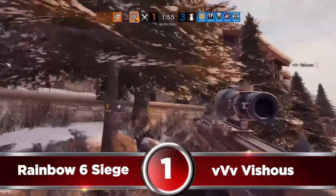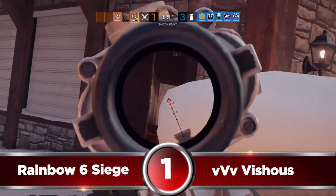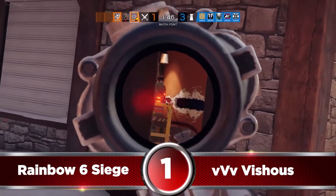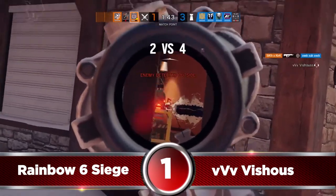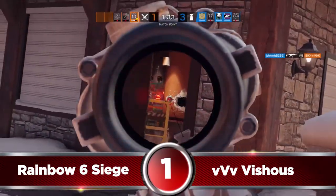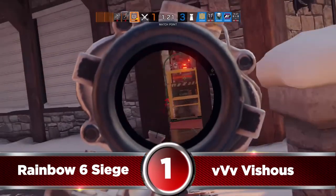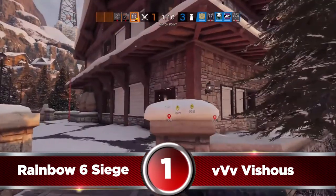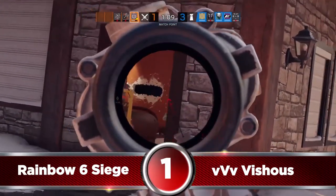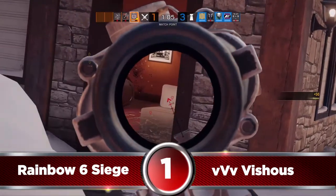Week 8's number 1 spot is going to Vicious, back on Rainbow Six. We see Vish holding an angle and pre-firing a melee hole to get an early kill, and then he is going to keep holding that angle. His patience here is going to get him another easy pick just because he is holding the angle and keeping that doorway locked down.